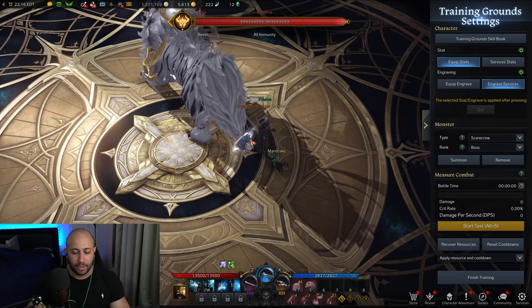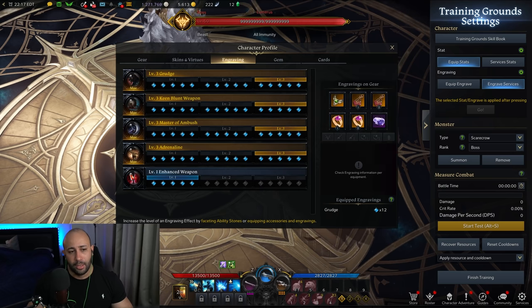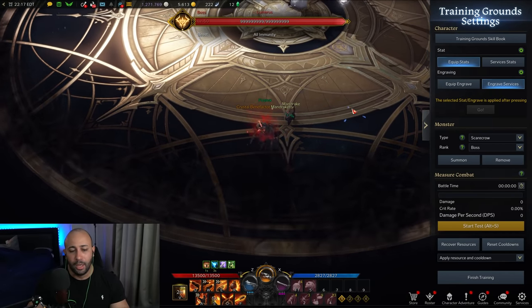Let me show you the engravings — this is the holy grail of engravings for Dead Eye. For end-game tier 3 you'll be able to get a full setup, but right now I encourage you to focus on your class engraving at least at level 1: Enhanced Weapon and Master of Ambush, plus Grudge. You can start with those three. Eventually you'll add Adrenaline level 3, which is great for the gunner class — every time you use a movement skill it adds stacks.